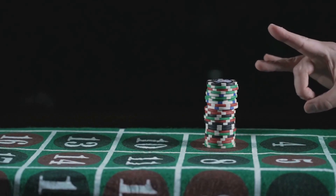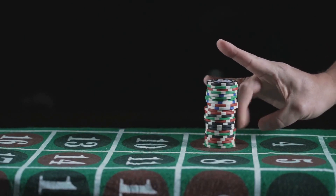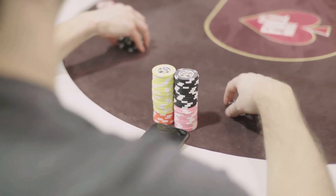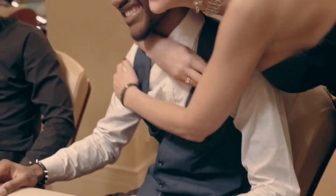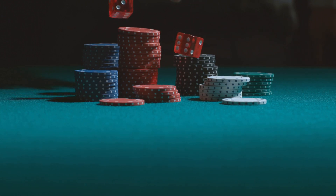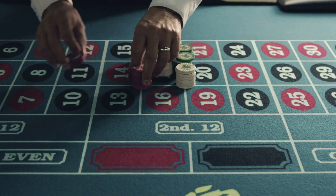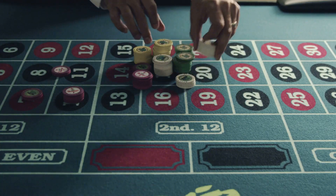Now let's flip the script and talk about a positive progression system: the Paroli system. Unlike the Martingale, where you increase bets after losses, the Paroli system has you increasing your bets after a win. It's all about riding that wave of good luck. You start with a base bet and every time you win, you double your bet using your winnings from the previous round. The idea is to capitalize on winning streaks and minimize losses when luck isn't on your side.